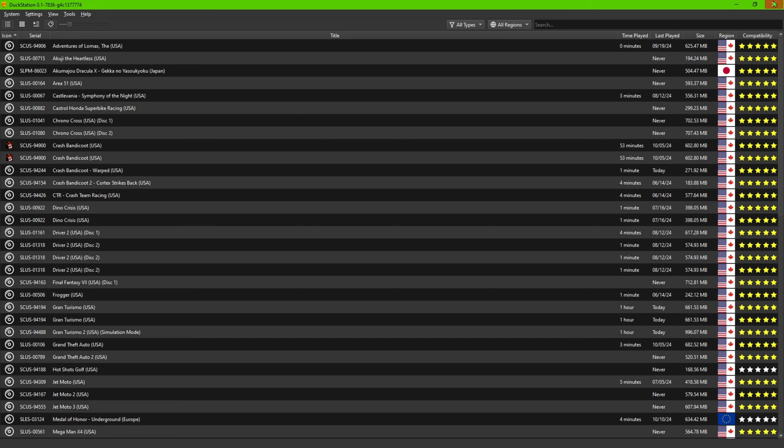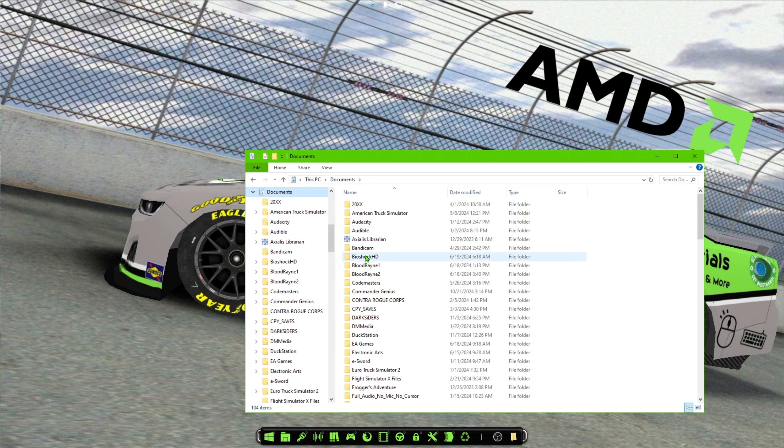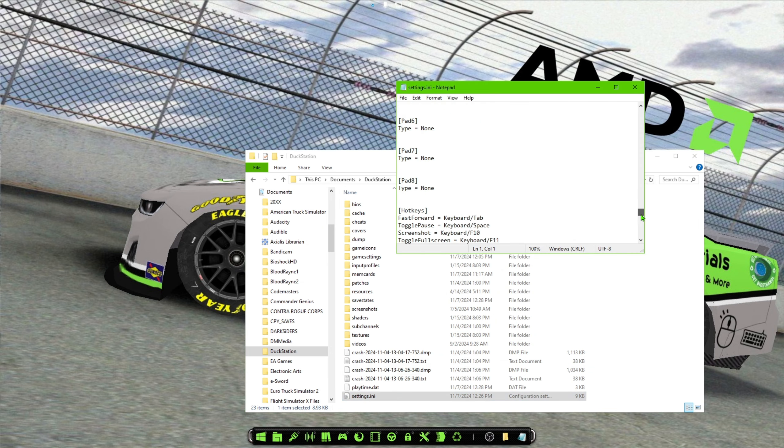that folder, what you want to do is go ahead and close your emulator, open up your File Explorer, go to your Documents section, and find the DuckStation emulator location. So you go to Documents > DuckStation, and you're going to go to the file that says 'Settings.' Scroll all the way down to the very end.